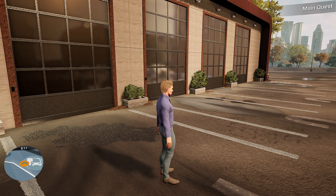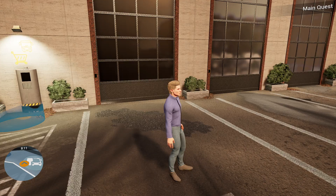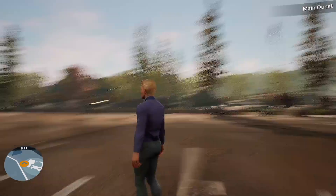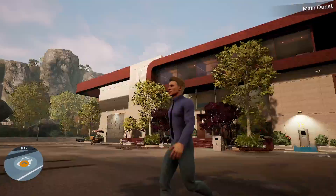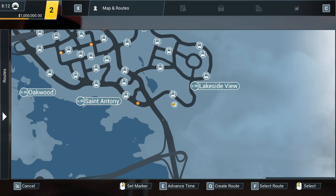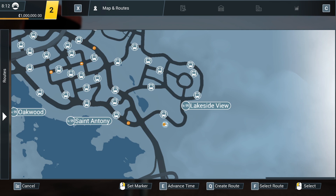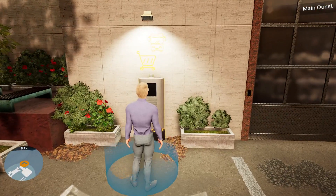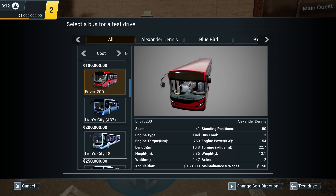Hello and welcome to Bus Simulator 21 — we are back and today we are going to be driving the Enviro 500 MMC. I've finally figured out how we can use and unlock the buses: you just have to click sandbox mode and then walk to the dealership. You'll spawn over here and have to walk down to the bus dealership, but once you go in you'll have 1 million — whatever currency they use — to spend. We'll say it's dollars because we're in the US, and you can literally buy any one of these buses.